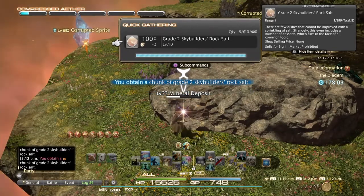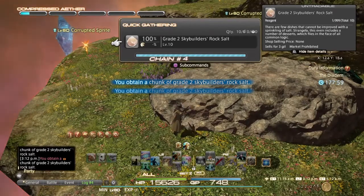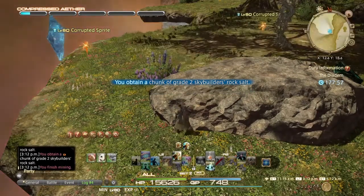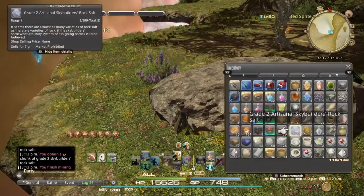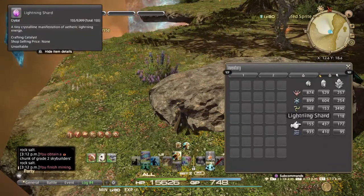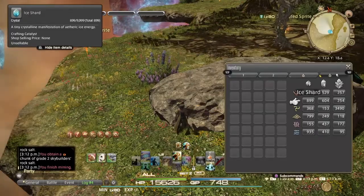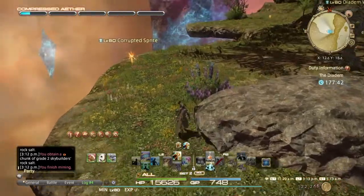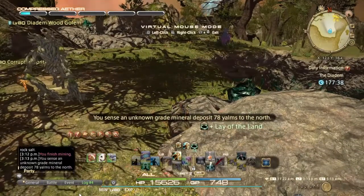Just keep hitting nodes, keep getting all the mats — so many different mats. You can also fish in here I believe, though I've never tried it. As you see here, I've got all those shards and crystals — all from blasting the sprites.